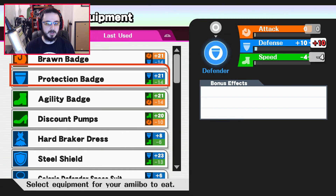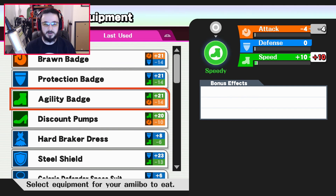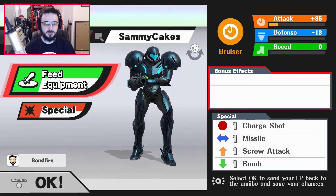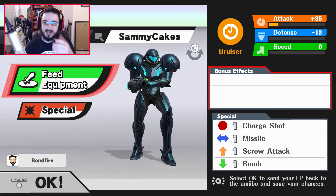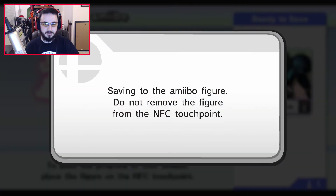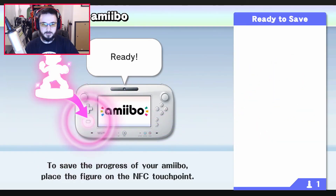We're going to feed her some equipment — I'm thinking about going all-out attack. They like this one; she goes down in defense quite a bit, but the prototype arm cannon seems like a fit for her. There we go, fed her, she's good to go. Look at that attack — that's insane. Let's go ahead and save it. Perfect.